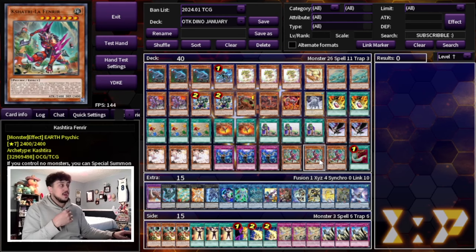We're playing three Fenrir in the main deck. Fenrir is such a powerful card in Dino — it gives you an extra body, meaning you're going to be able to do more damage. On top of that, it's a board breaker when it attacks, and it's a disruption if you're forced to go first.